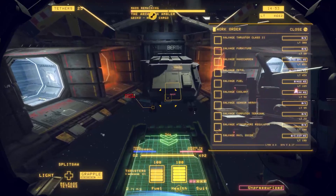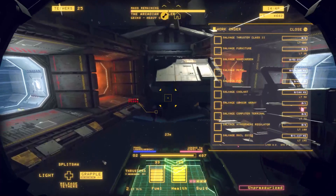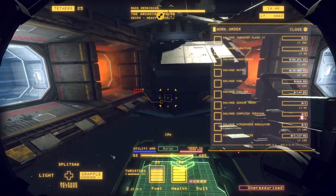And work order: rail guides, atmosphere regulators, computer terminals, sensor arrays, coolant, fuel, metal, nanocarbon, furniture, and the thrusters. Make sure the light's on.